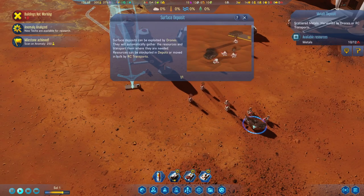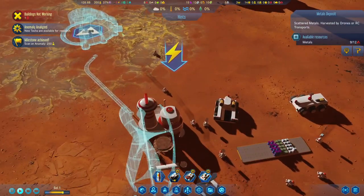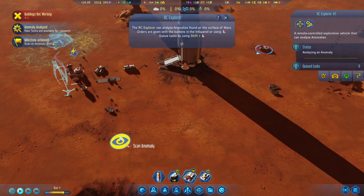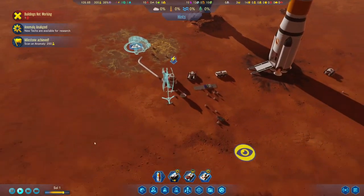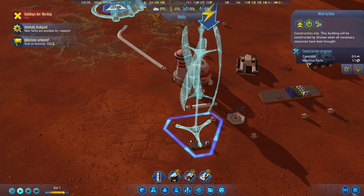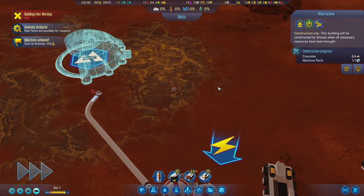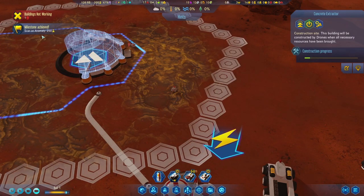What are these guys mining here? They're metals, okay. What is this — another anomaly? Alright, and here there's underground metals okay. Alright, so he still has some battery, we haven't totally screwed up. So he just needs concrete, which means this thing needs to get built. Let's speed time up a bit. This guy needs metals. Alright, new tech available for research.